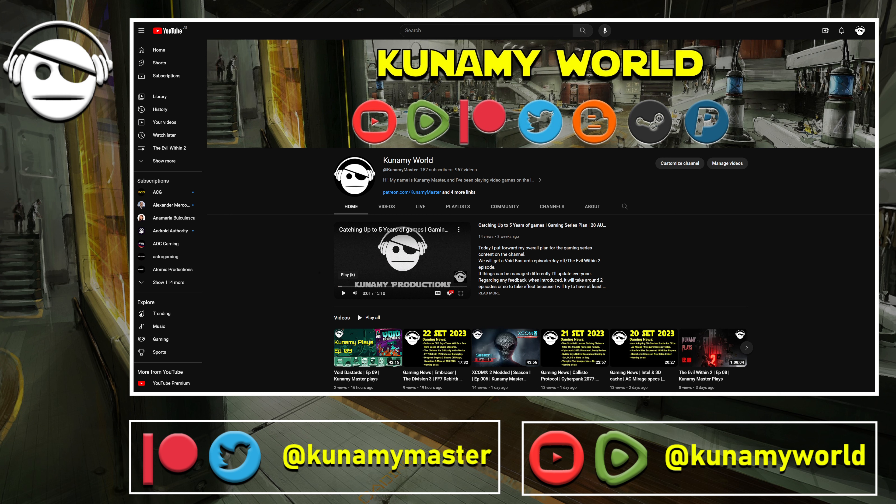Hello everybody, welcome to another daily dose of gaming news and all that good stuff. As always, published on Rumble with updates on Twitter from time to time. Today we should have the ninth episode of Evil Within 2 — it's been quite the ride with some bugs here and there, but it's more than playable. And of course tomorrow XCOM 2, if everything goes well. So let's get started with some news.